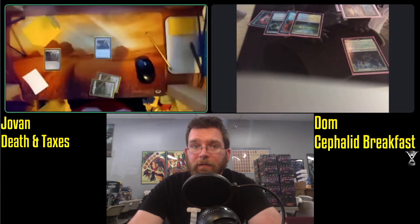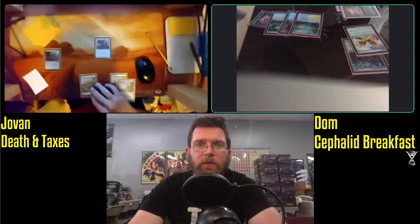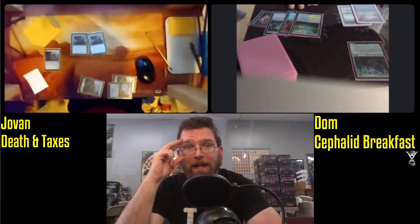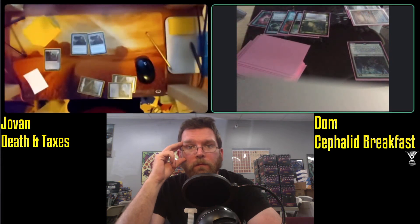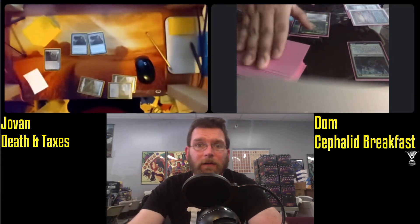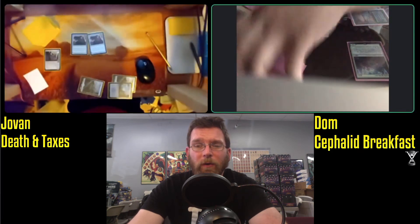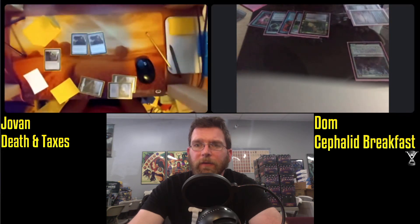Stoneforge Mystic now for Dom. Post-board Cephalid Breakfast does potentially have a playset of Swords to Plowshares. Mom might actually be best in terms of potentially blocking and preventing Umezawa's Jitte from getting counters on it, as that card is an absolute nightmare. Jitte is kind of an exact answer for Breakfast — able to remove a counter to do minus one, minus one. The whole combo revolves around a 1/1 creature, so very good at breaking up the play.